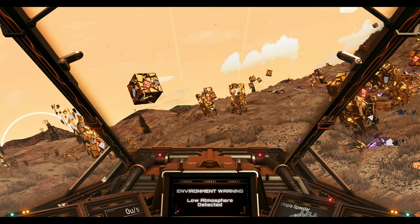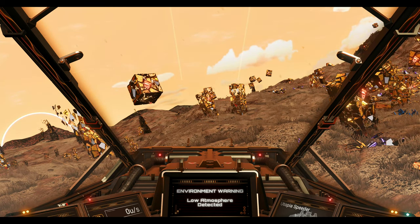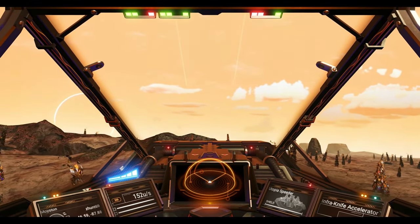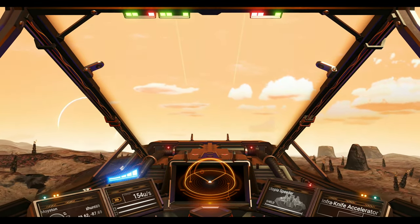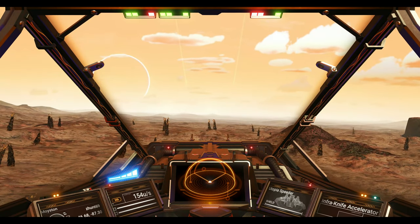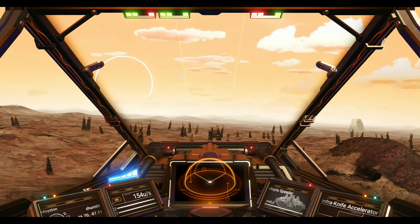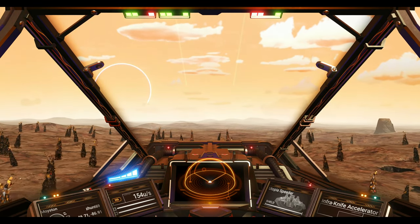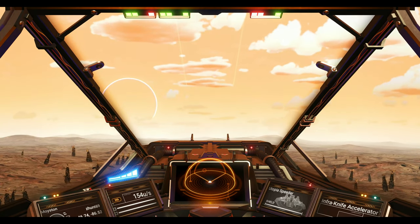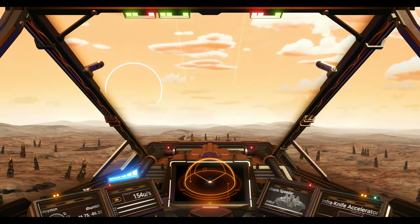To take off, push the same button you use to go forward — that's what lifts you off. You also have your radar in the middle of the cockpit that shows what's within your area. For example, you can see a planet outside to the left, and that's also projected on the HUD. If there's an incoming ship, it will show up as a little triangle on the radar.